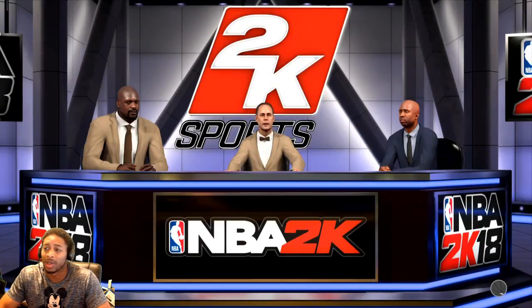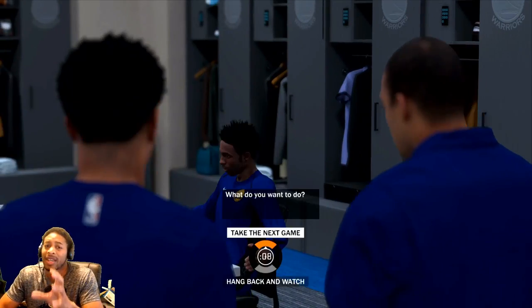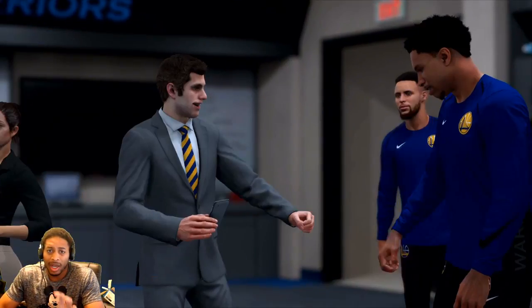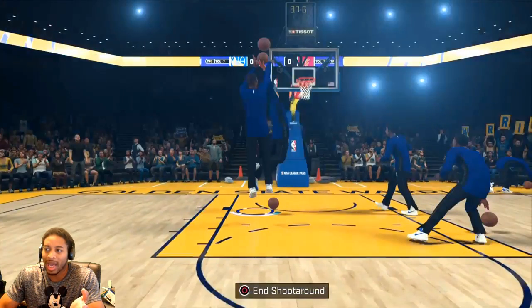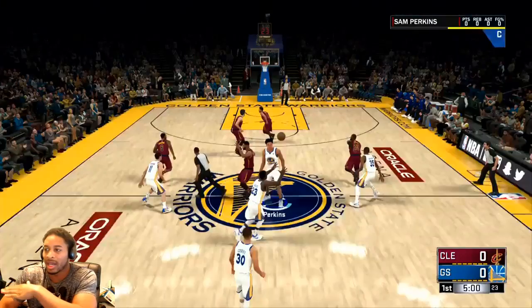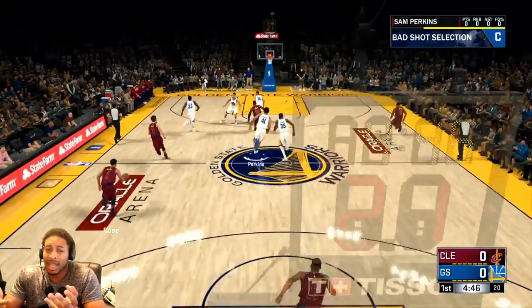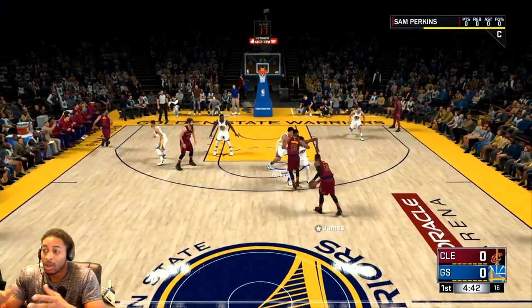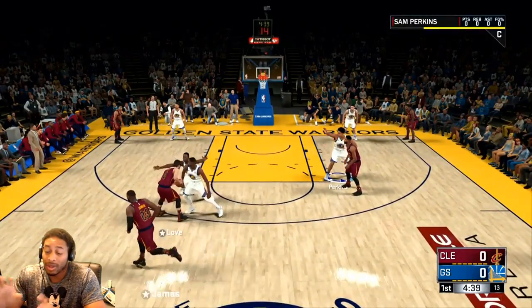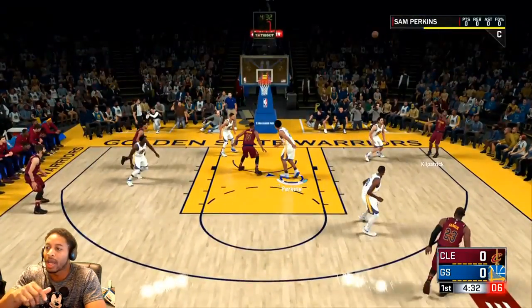I'm going to start fast-forwarding because we don't need to see Shaq and Kenny and all that. But the main thing is this — the way that I did it was: I went ahead and played the games. I played a lot of games, the first couple or whatever. Once I got him up, got his badges, got all of that stuff, I simulated out of the first season. I didn't have any hotspots because I'd only been shooting primarily from one spot, so I knew that wasn't going to get me by. So, simulated out of the first season, simulated through the playoffs. When you go into the next season, you will have your hotspots.